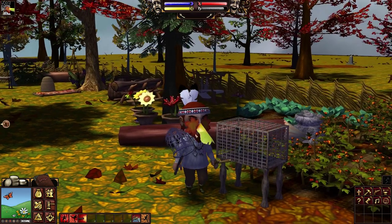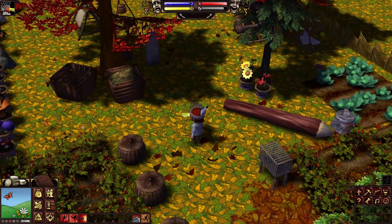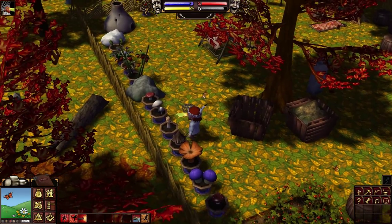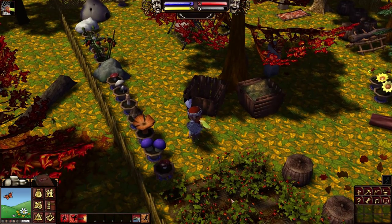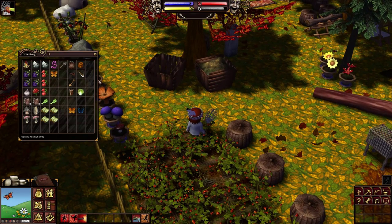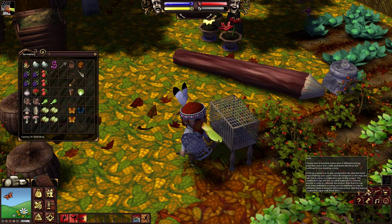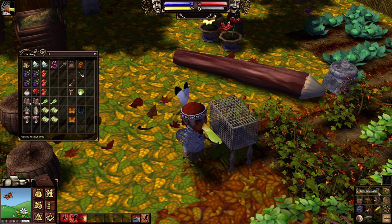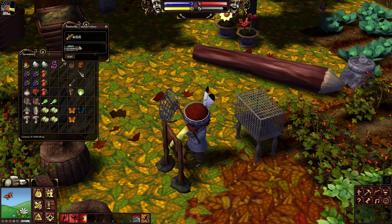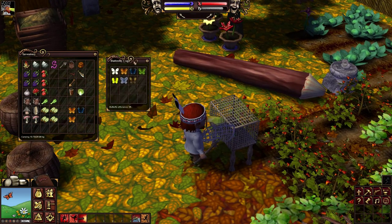Once you craft a bug catcher's net, equip it onto your tool hand. There we go — we can carry around our little bug catcher's net to capture butterflies. I've hidden the map for obvious reasons, but I do have some butterflies flying around. There's one right there — you'd usually click on the map because it's easier, but there we go, got it — and it just adds the butterfly to your inventory. For the butterfly conservatory, go to build, tools and utilities — it needs fiber netting, four wood blocks, and fiber netting again.